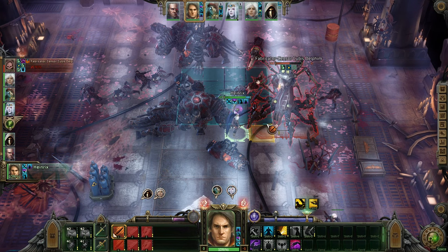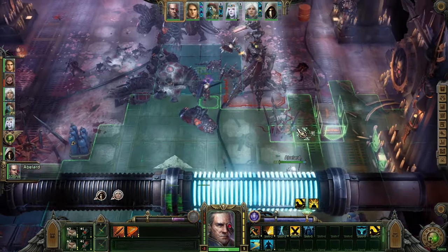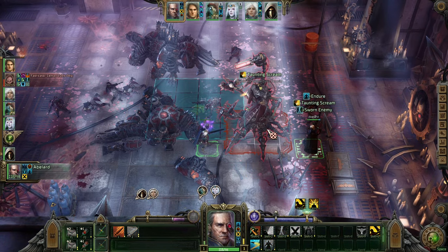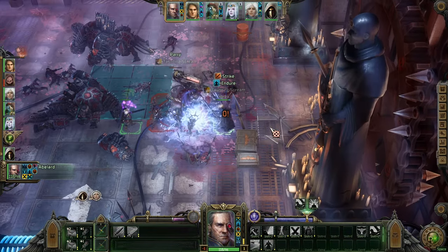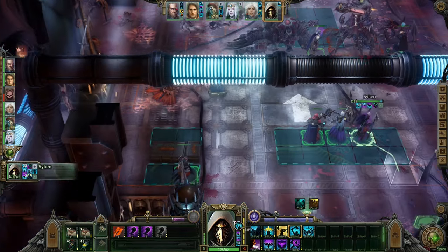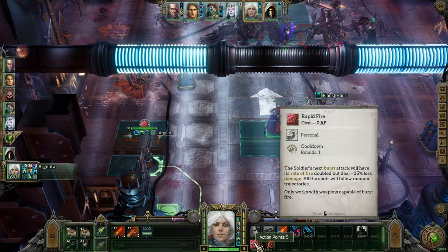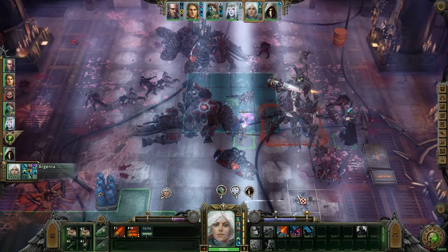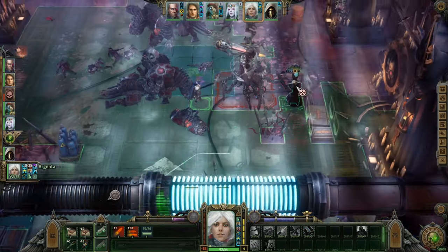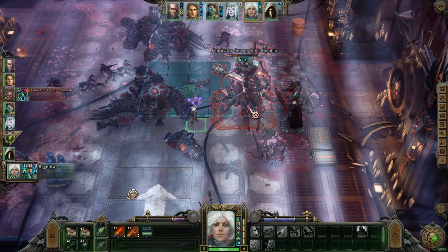Heinrichs buffs himself and we're going in. He does not like to be attacked close up, I get that. So you get a little bit of that, I get a little bit of that. First Argenta gets her turn. Let's see if we can get him down in a burst - not completely down, but this guy is suffering, man.